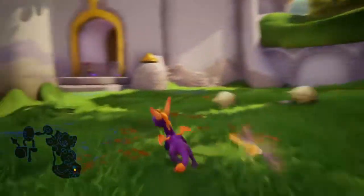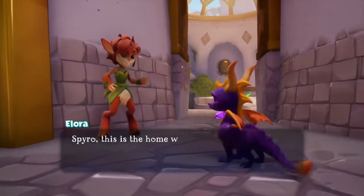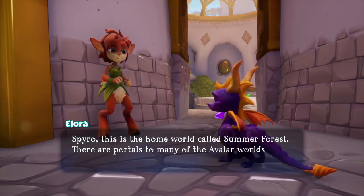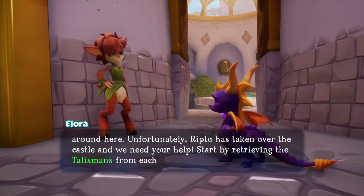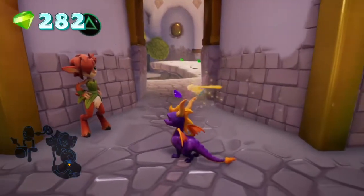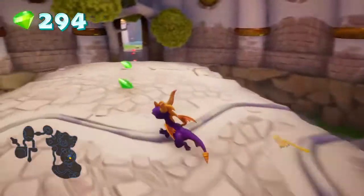Maybe I shouldn't say a death animation is adorable but it kinda is adorable. If I'm making anybody dizzy with this camera I am sorry. Spyro, this is the home world called Summer Forest. There are portals to many of the Avalar worlds around here. Unfortunately, Ripto has taken over the castle and we need your help. Start by retrieving the talismans from each of the worlds you visit. I'm not too mad about Moneybags being kicked out, I'll be honest.